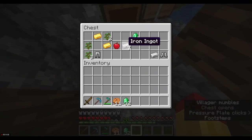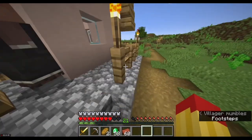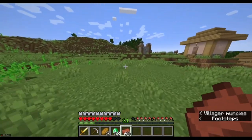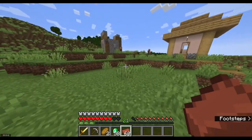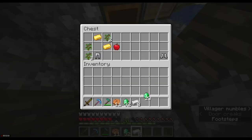Oh, look at all this loot — I'm gonna take these iron ingots and this emerald. Hey, Little Fry, you should be careful; you don't want to upset the villagers or cause any trouble. Relax, Combos, I'm just taking what we need. Besides, they don't need all this stuff anyway.